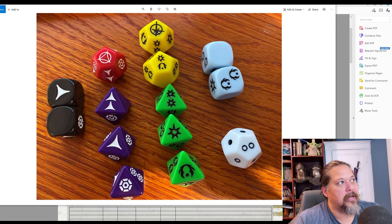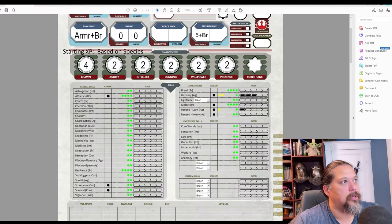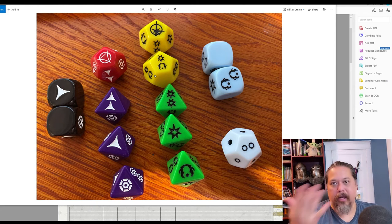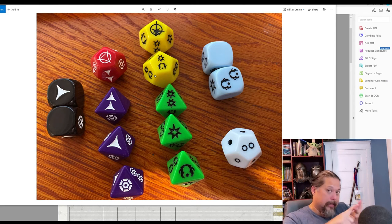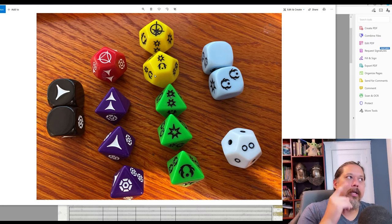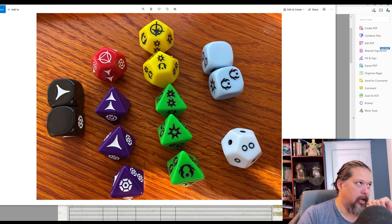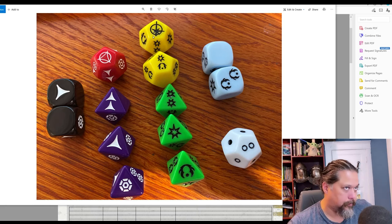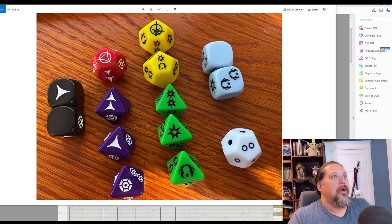The Triumph symbol on the proficiency die is an automatic critical hit plus a success — very powerful. Similarly, a Despair on the challenge die is a failure plus a bad consequence. These special symbols make high-stakes rolls exciting.